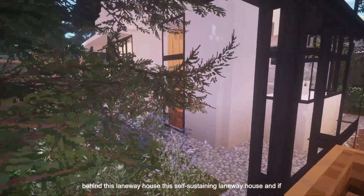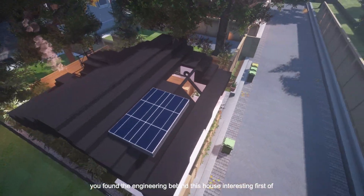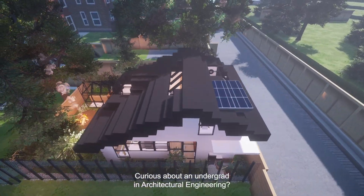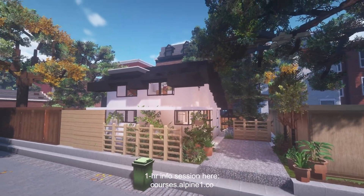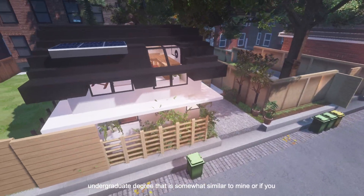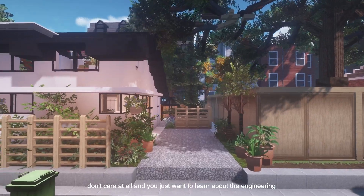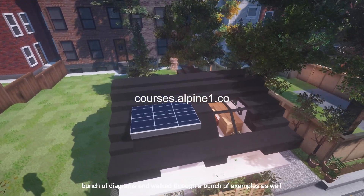That is the engineering behind this laneway house — this self-sustaining laneway house. If we come back out, we'll take another good look at this house. If you found the engineering behind this house interesting, I'm going to ask you to subscribe because I do a lot of stuff like this. I've also created an hour-long info session slash course on what it's like to go through an undergraduate degree in architectural engineering — what it is, how it's different from architecture, what you can potentially do in your career, and what you can expect to learn. Or if you just want to learn about the engineering behind buildings, it's very good for that as well. I drew a whole bunch of diagrams and walked through a bunch of examples.